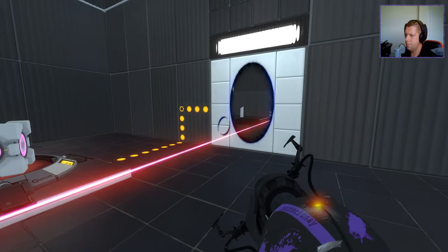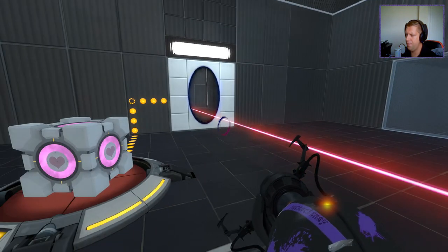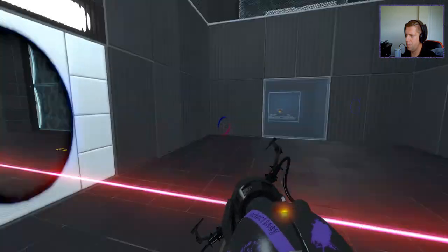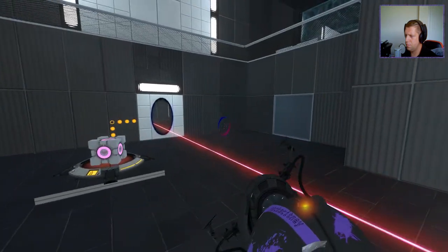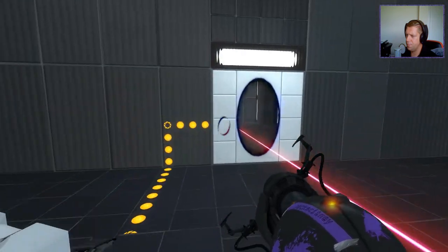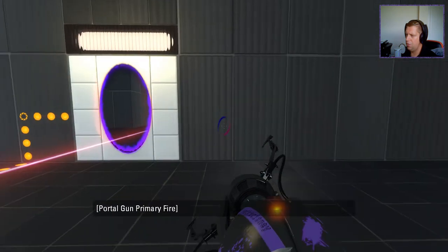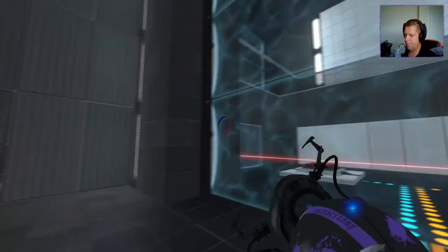I should have swapped that with the laser cube, I think. All I need to do is bring the laser cube through here now. I need to get one portal shot — the door's open, right? I just need the laser cube. So, that and that should have been swapped. Where did I save? Saved here.